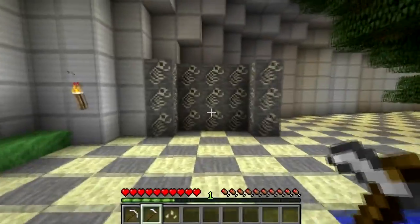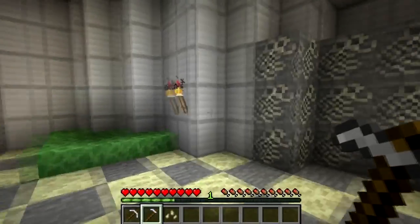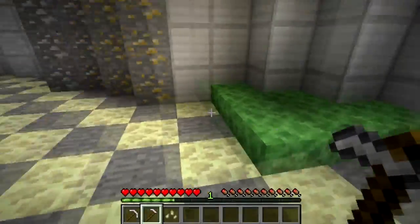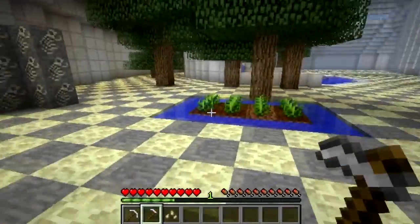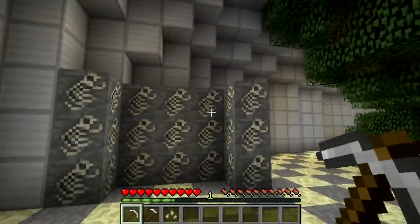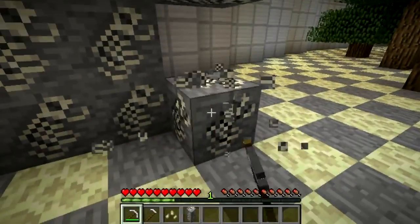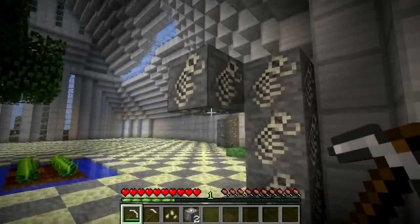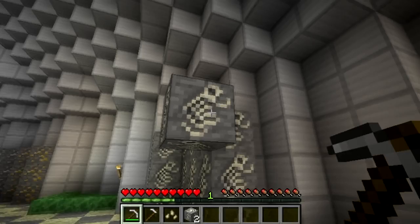What we have here is the first part — it's split up into four parts: there's the skeletons, the fossils, the bones, the slimes, the gunpowder, and also the string from the spiders. So let's start off with the fossils. If you break these fossils, you get little blocks and then you can furnace them to get your bones out of them.